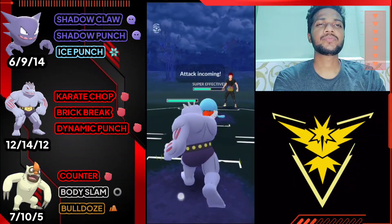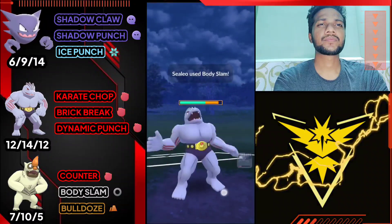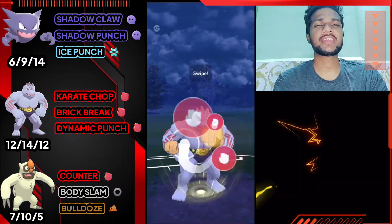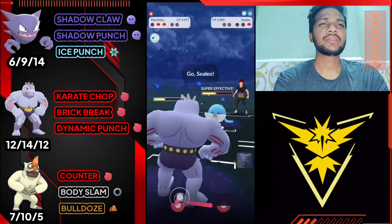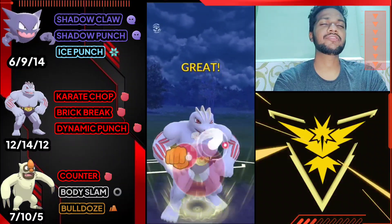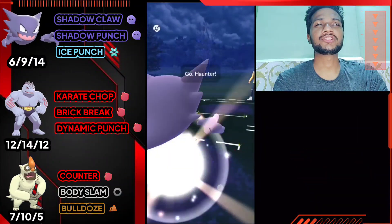Let's use Shadow Punch. Machoke is super effective against both his Vgrowth and Jellicent. It's gonna be a close battle because Machoke is also squishy. Let's use Dynamic Punch directly - yep, we got the full health of Vgrowth. We need one more Brick Break - yep, we got it at CMP tie. GG for us, Machoke saves the team as the best finisher.